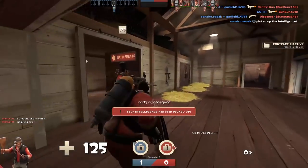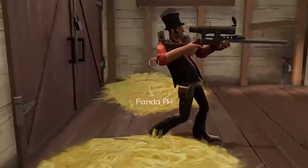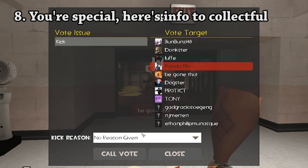If this form of criticism fails, then you can go the extra step. Designate a player to be in special need of criticism. Open the main menu and call a vote kick on that person. This will help them to learn how to play more effectively.